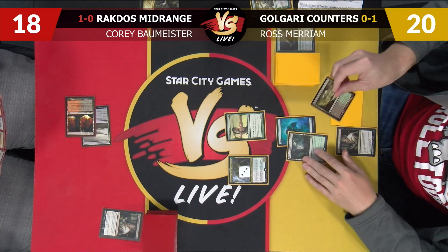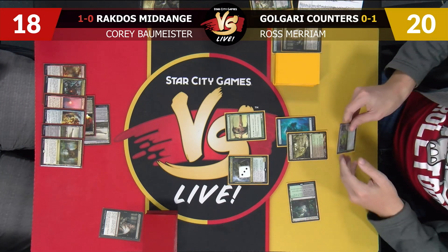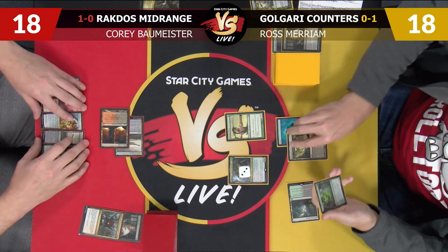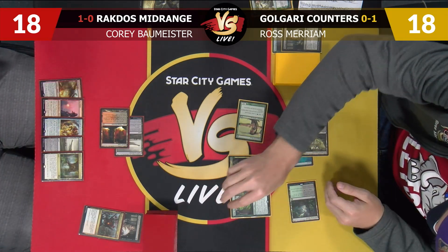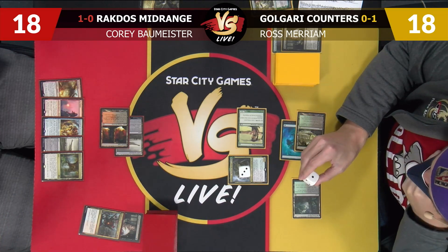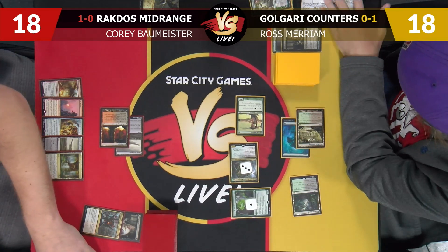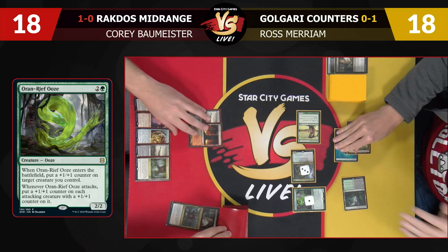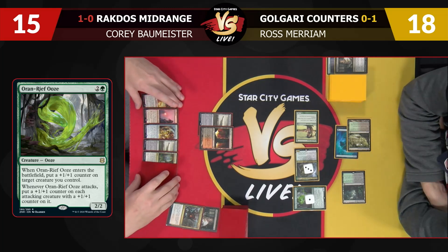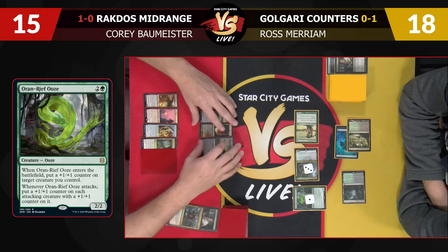I will Thoughtseize you. I will take the Unlicensed Disintegration. Then I will play Oran-Reef Ooze — and I think I want to put the counter on it. What a lucky draw. When it attacks, it'll be a 4/4, so the Pia doesn't block it effectively. Now I'm regretting my take. 15, I'm at 18, pass the turn.